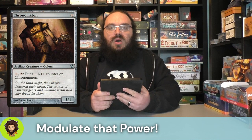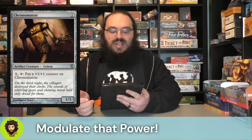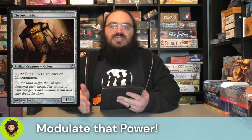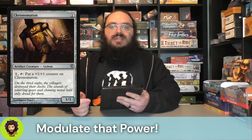Let's start off by modulating our power. We're going to start off with Chronomaton. Chronomaton is a one-one for one. You could pay one and tap them to put a plus one, plus one counter on them. Whenever a card refers to its own self by name, it really just means this card. So whenever Marvin copies the ability, we're actually going to be pumping up Marvin with these plus one, plus one counters for one mana and tapping them down.